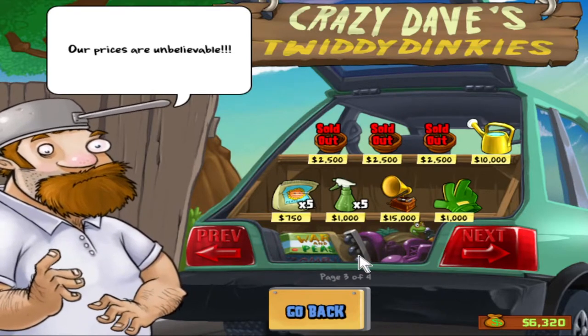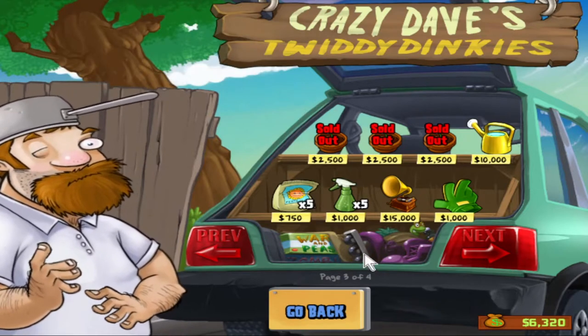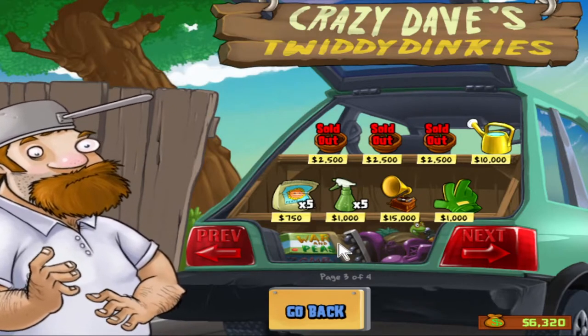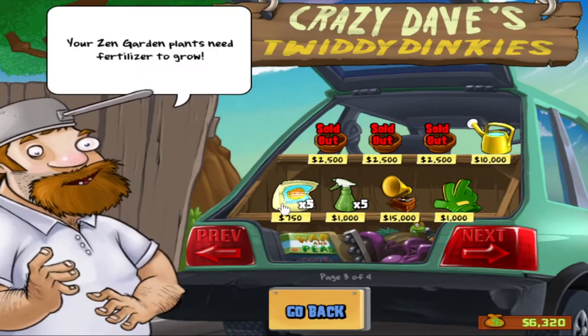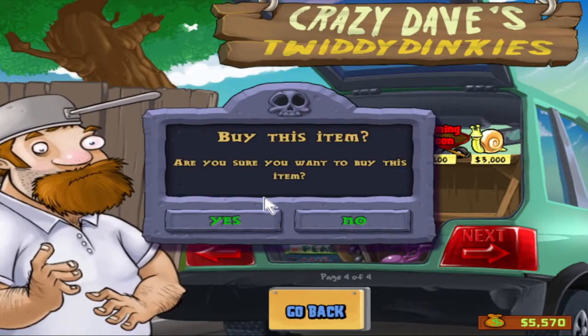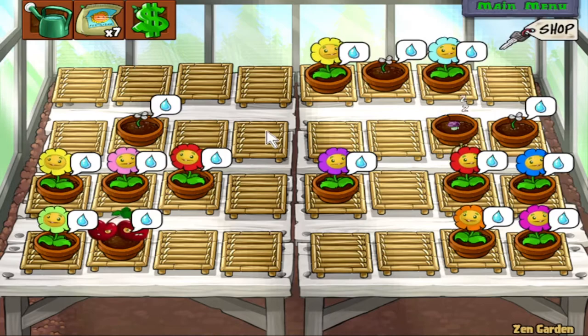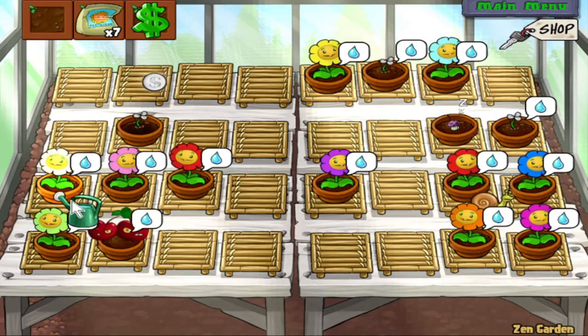And you might be wondering, Artie, what are you doing? You were saving up for the nine-seed slot packet and you got, like, no money left. Well, like I said before, short-term investment for long-term payoff. We're gonna buy some more fertilizer. And I think this is the time we're also gonna buy our good friend Stinky the Snail. We'll show what he's all about. So, here's Stinky — he's gonna move around and pick up the coins for us. So, we're gonna start watering everything.